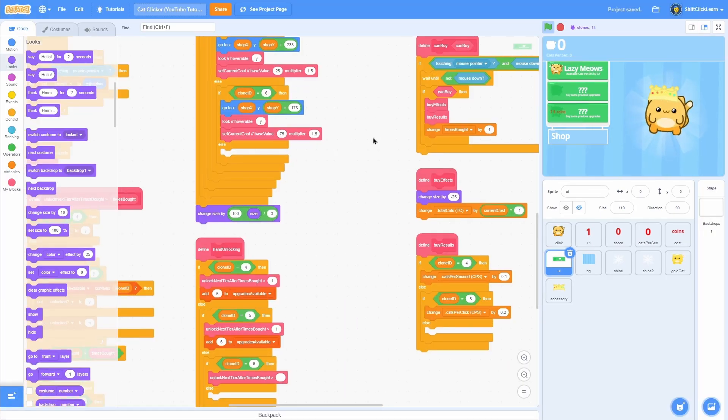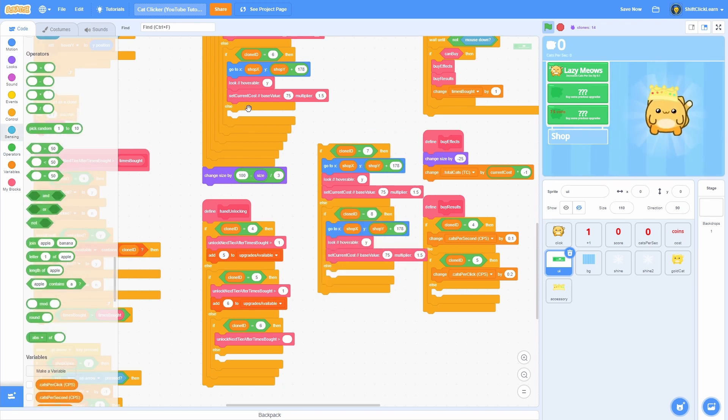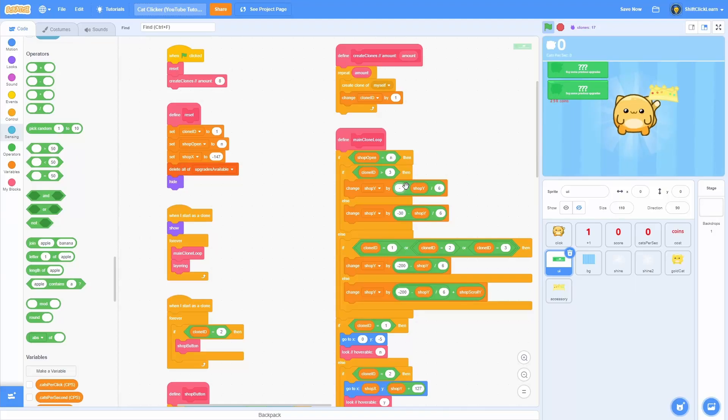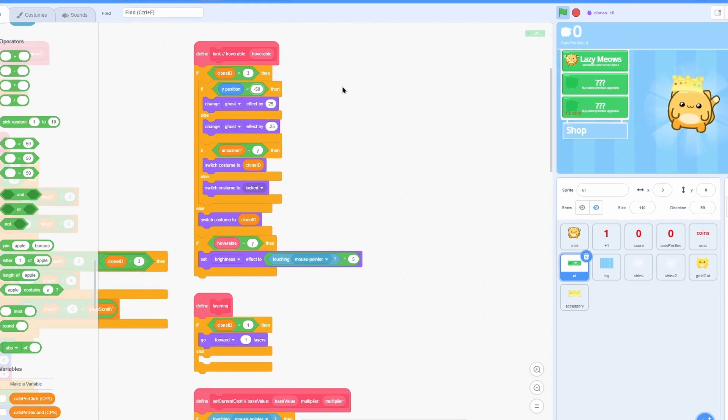It's easy to add more upgrades, so let's make a bunch more. Add clone id equals seven and duplicate for eight. For clone id equals seven, y position is 178 minus 55 equals 123; for clone id equals eight, 123 minus 55 equals 68. Clone seven has cost 100 and multiplier 4; clone eight has cost 250 and multiplier 10. Update the else clause and change the total clone count to eight at the start. Set the shop-open offset to about 150 so new upgrades start off screen. Change the ghost fade threshold from y less than 90 to y less than 50 — that looks good and they fade in nicely.